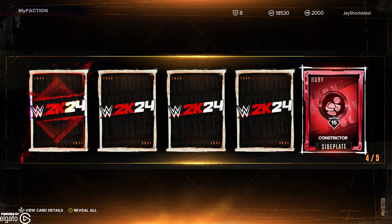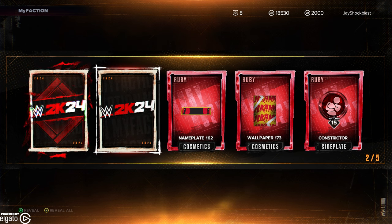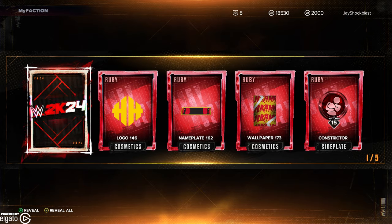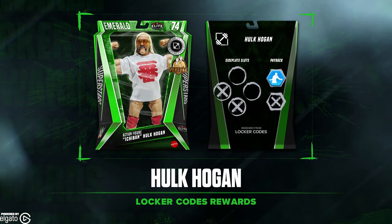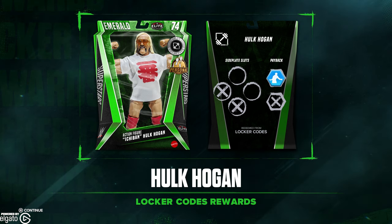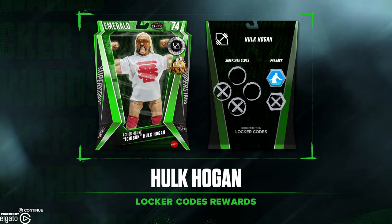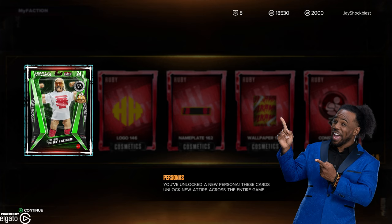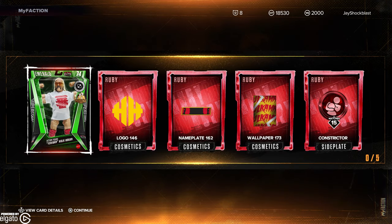So we get a Ruby Constructor side plate, Hulkamania wallpaper, this nameplate, the Hulk Hogan logo. And here it is — the Hulk Hogan Ichiban figure. And as you can see, it is a Persona card. These Persona cards are basically special. You've unlocked a new Persona. These cards unlock new attire across the entire game. You can tell a Persona card unlocks attire across the game by the Persona mark on the card. Keep an eye out for it to collect cool new Personas for your favorite Superstar.